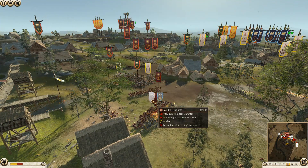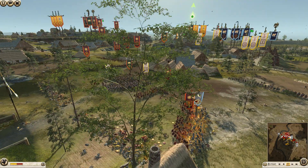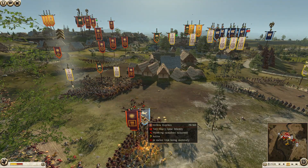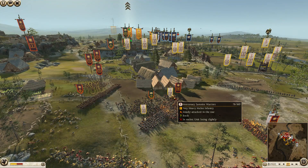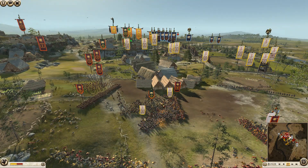The next army on the battlefield is Carthage, commanded by Dan. He has brought with him six units of Libyan infantry, two units of Samnite warriors, two units of noble fighters, three Cretan archers, one unit of pikemen, and his general is a normal general's bodyguard. The final attacking army is Massilia.